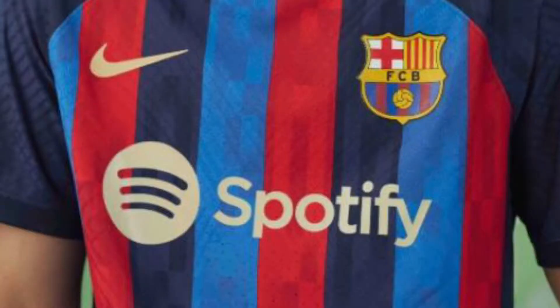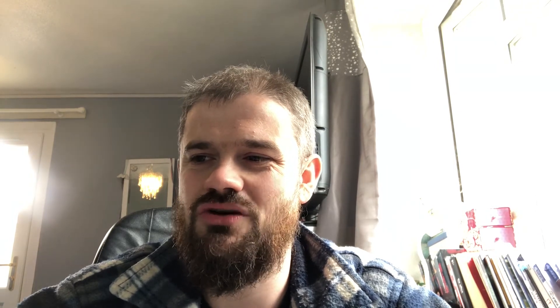Coming in at 8th place we've got Barcelona's home shirt. I'm a bit mixed on this one. The Spotify sponsor fits the shirt nicely — not too big, not too small. The Nike tick matching with the gold of the Spotify and the badge itself also fits well. But we've got those dark blue shoulder bits which aren't fluid with the front of the shirt where the stripes are. The navy darkness around the neck just doesn't look fluid enough, but I probably prefer it to last season's home kit. Barcelona 8th place.